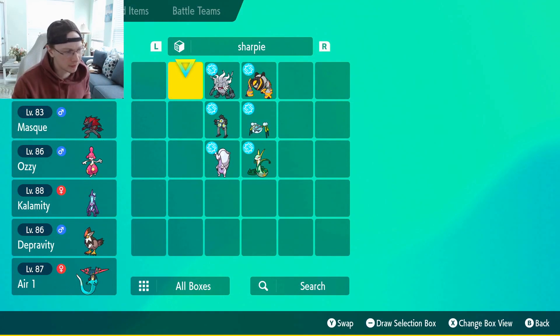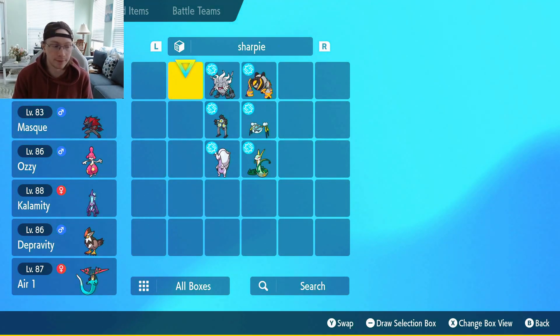Since I don't have a layout and haven't made one yet, I'm just going to read down his team along with mine. He's got Palafin Hero, Deoxys Speed, Conkeldur, Galarian Slowbro, Sylveon, Fortress, Liligant, Sceptile, Spiritomb, Tauros Paldea Fire, and Vulpix.